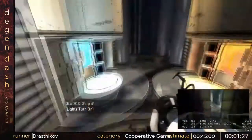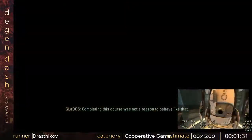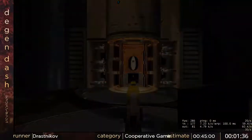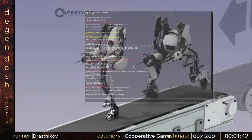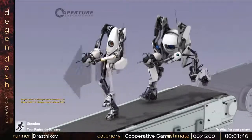Right there we just jumped and did an aerial taunt, because at that door the game forces you to do a taunt and the fastest taunt in the game is an aerial taunt. It doesn't care what taunt you're doing as long as you do a taunt. So at any point where the game says you need to do a taunt, we just do that. You're watching Drast's video, by the way.